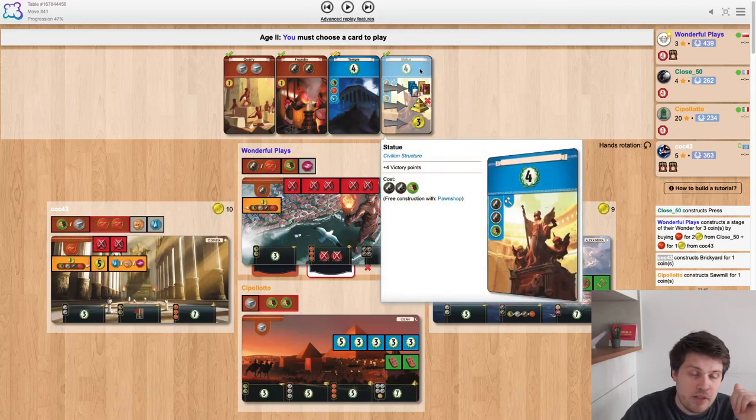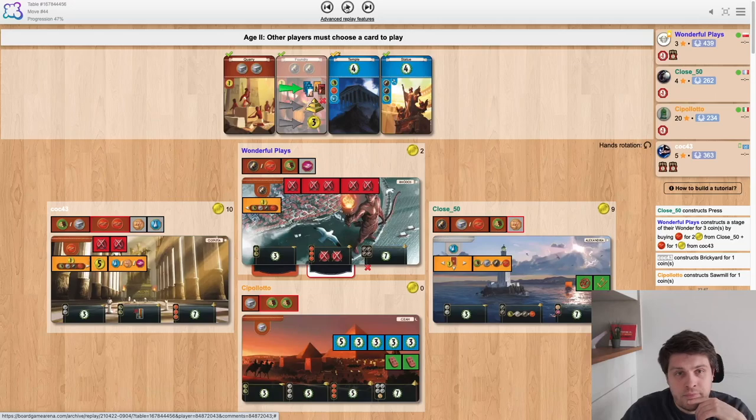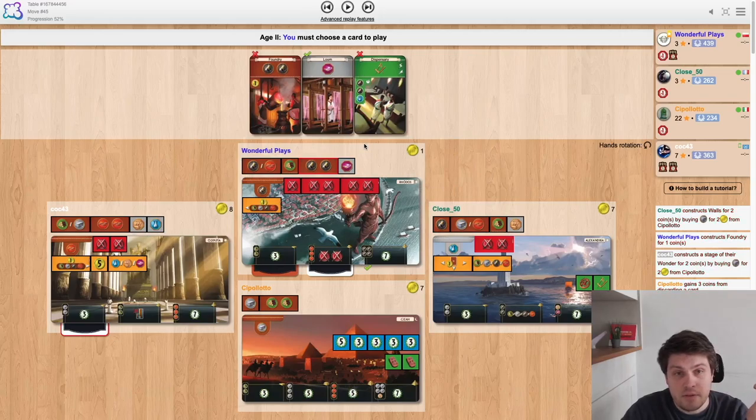Here I wanted to play the statue, but I thought it's too important to get the foundry. I know that foundry is coming from the next hand, but I'm pretty sure he has a great chance to bury it for me, and that would be quite unfortunate. He picks the red, the foundry comes — but I still think I made the right choice there. I still think it was too risky to let him bury this one. Here I'm just burying.